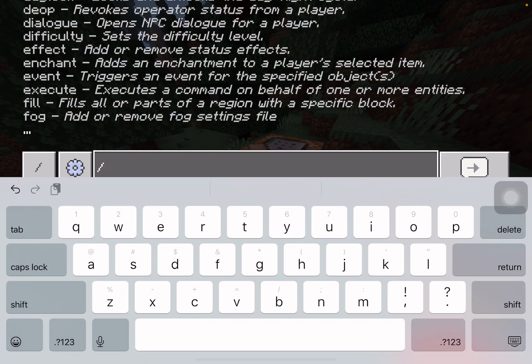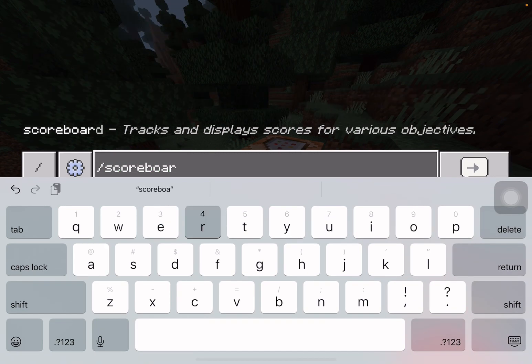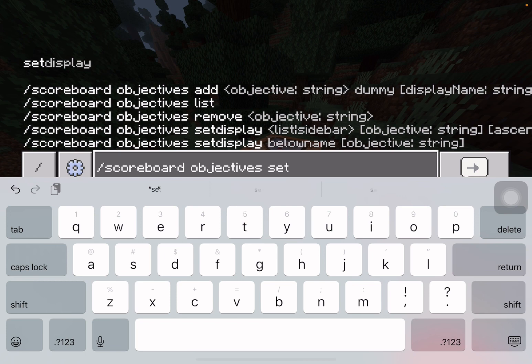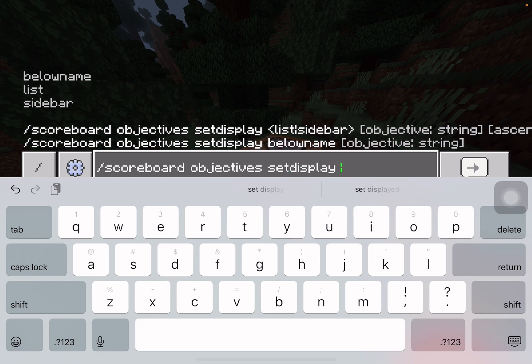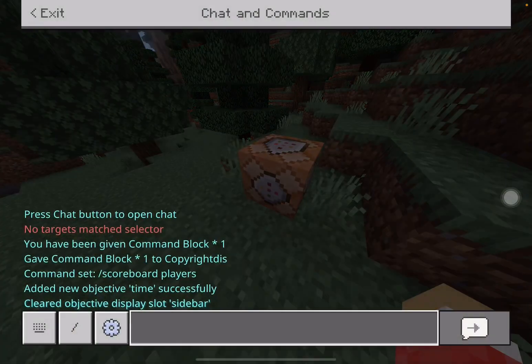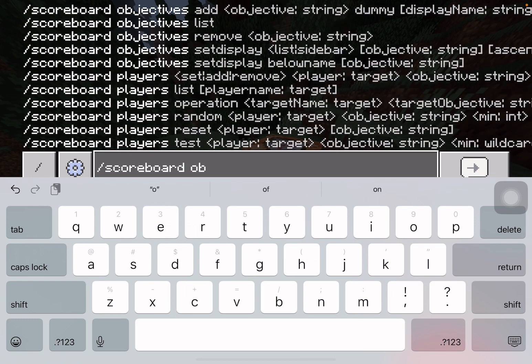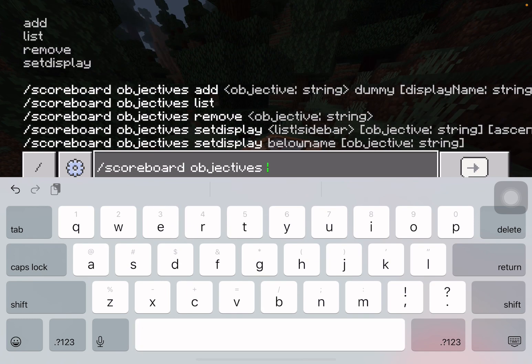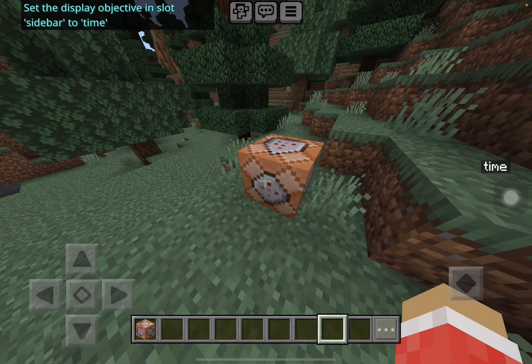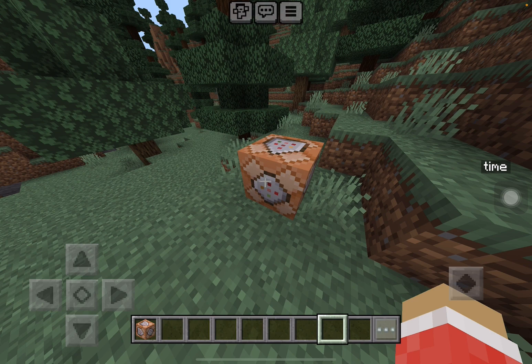What you want to do is slash scoreboard objectives set display sidebar. Now you'll see — whoops, I accidentally did that — scoreboard objectives set display sidebar time. Now you can see there's time showing up on the sidebar.